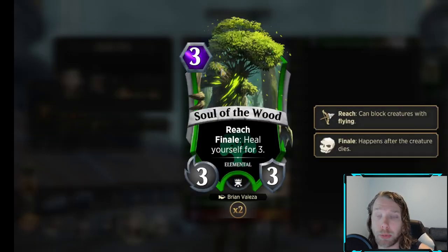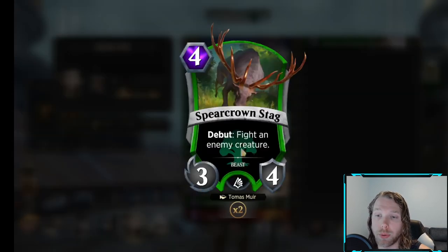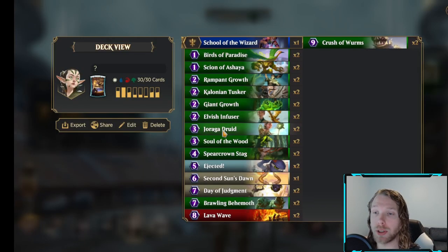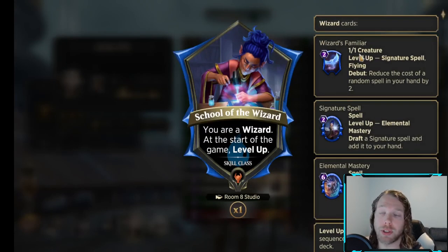I play the Soul of the Wood to help you stabilize. It blocks flyers and heals you for 3, so it gets you out of reach of some burn cards if you're playing against like a Chandra. The Stag is another card to just help clear up because we don't have a lot of removal outside of the board wipes, and you can hit a lot of legendary creatures against Ritz with the Stag. I'm testing 2 Ejected just because there's not a lot of spot removal. I'm not sold on it, but with the Familiar decreasing its cost by 2, it could be pretty decent.